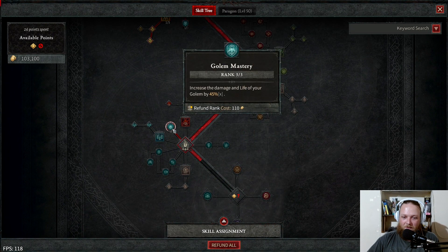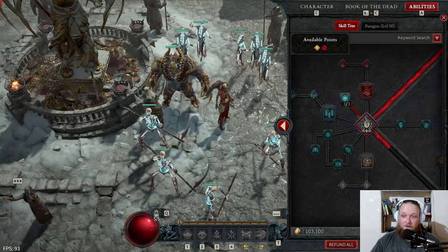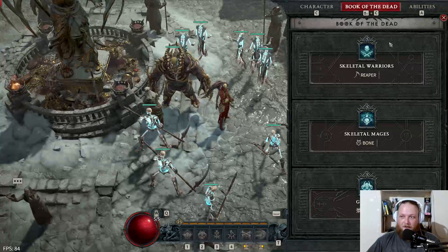The last points we put three into Golem Mastery for increased damage and life on our golem, as they're actually doing a surprising amount of our damage. That's it for the skill tree.